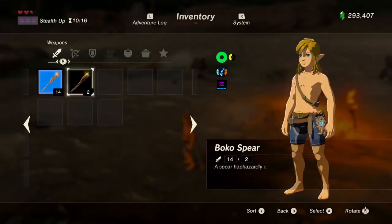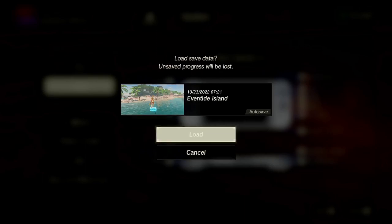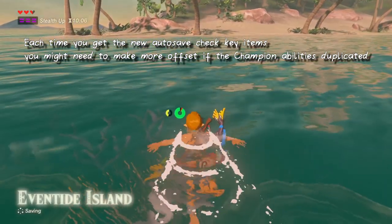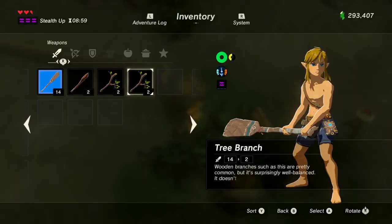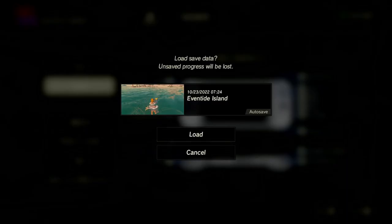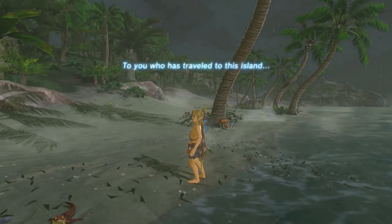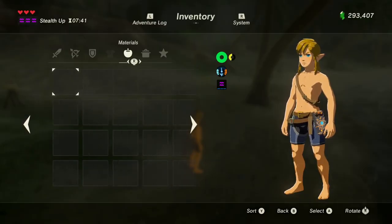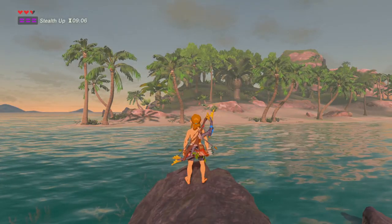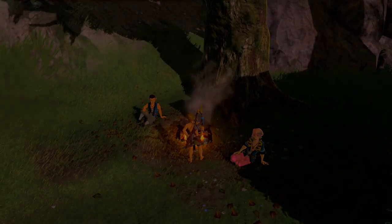Walk towards Eventide and get an auto save. Once you've gotten this auto save, enter the trial and grab two weapons. After you've done this, make sure you want to equip the weapons, load the auto save, and then don't quick menu. Wait 30 seconds, head forward again, get another auto save, and repeat — this time grabbing four weapons. Once you've grabbed the four weapons, load the auto save, don't quick menu, and get another auto save.